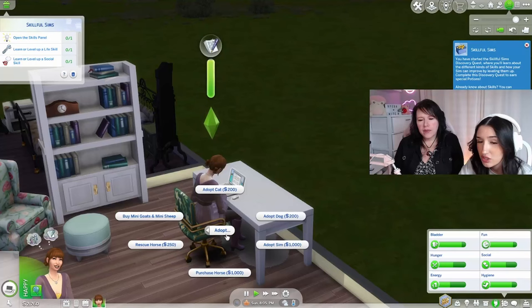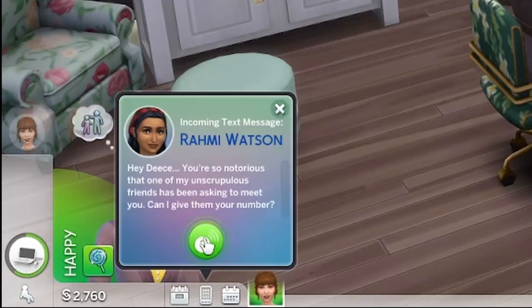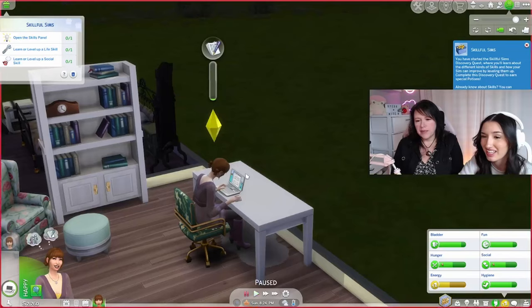So you can adopt a cat, a dog, a sim — like a child — or we can purchase a horse. Do you want a horse? Yes! Let's purchase a horse. Rescue horse — yes. Hey Dece, you're so notorious that one of my unscrupulous friends is asking to meet you — can I give them your number? They're trying to set me up. No, I'm busy.